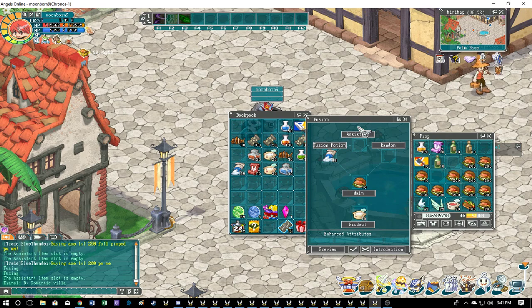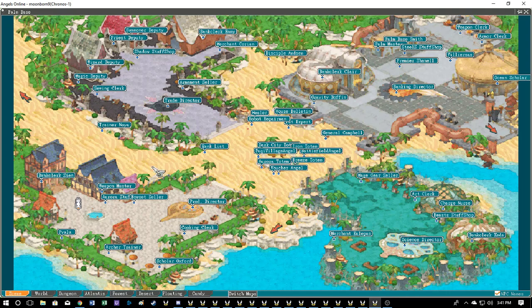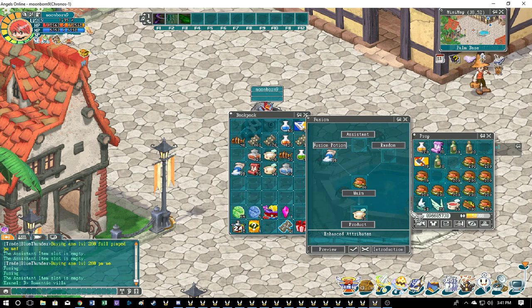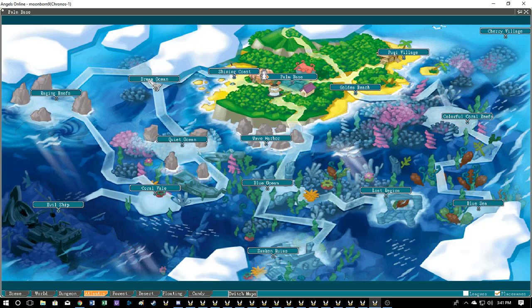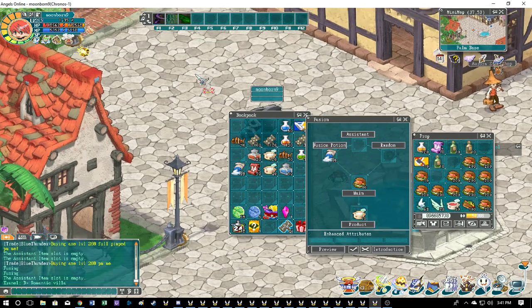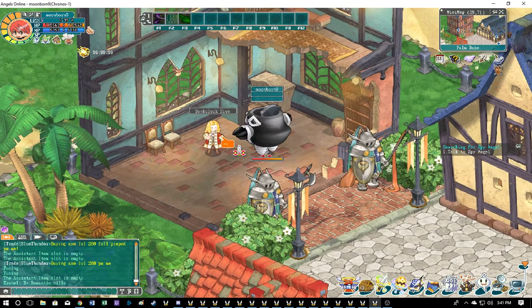You're going to make your food and obviously make a chef to farm the food. The closest place to Palm Base — I set my wing in Palm Base so I can get back and forth easily — is going to be Quiet Ocean, or Raging Reese also works. You go there and farm the mats.